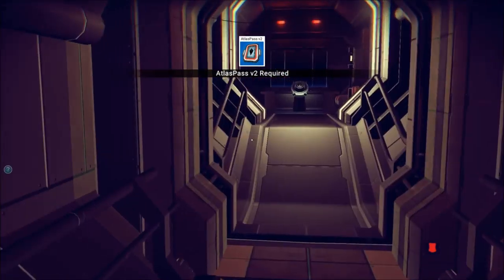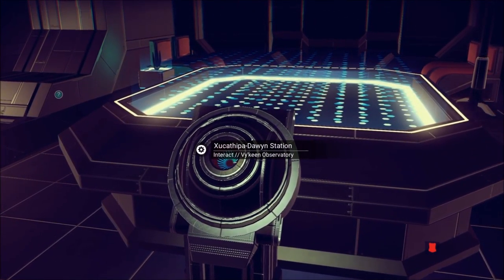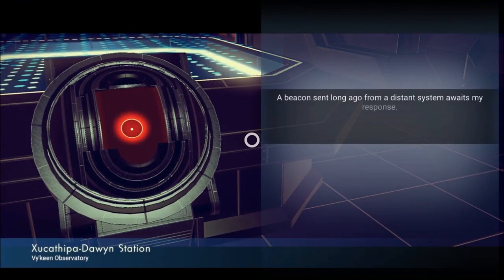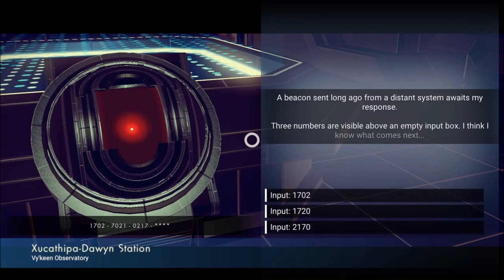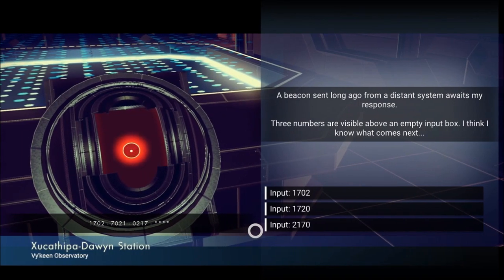Oh God, I came here for nothing? Atlas pass required again. Oh wait, I can interact. Zoukathipa Daouan Station — a beacon sent long ago from a distant system awaits my response. Oh, I see a combination. I'm tired. These numbers are visible above an empty input box — I think I know what comes next. The last time I interacted with one of these, the Corvax was asking me these numbers. There might have been something here at that point — if so, I didn't notice it.